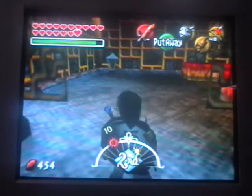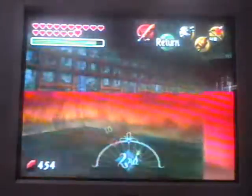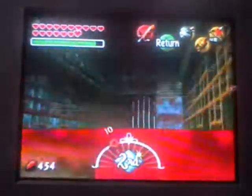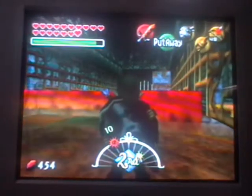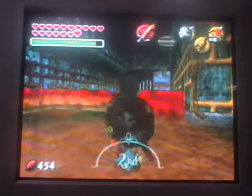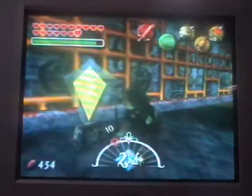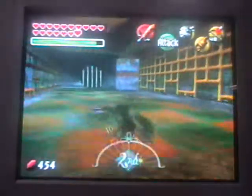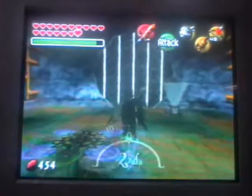Alright, so here we are in this room — does that remind you of anything, guys? Remember in Ocarina of Time, the forest temple, the ceiling that falls down? Well, it may have come back! What you need to do is just hit that switch and then pretty much run for your life! I'm not sure if it'll follow down, but just do it just in case!